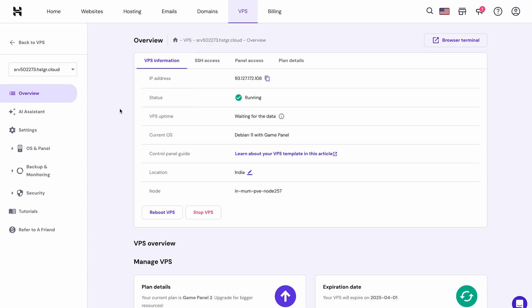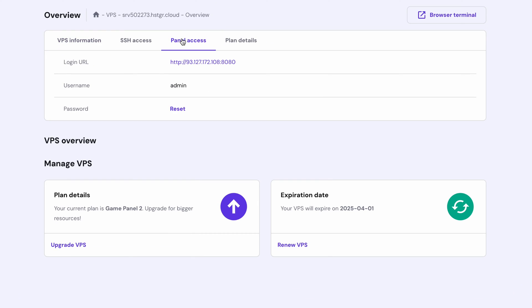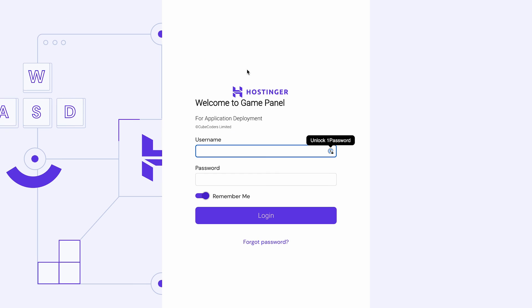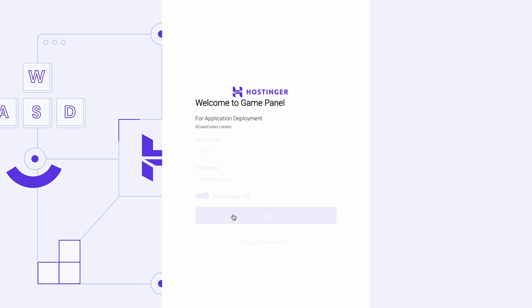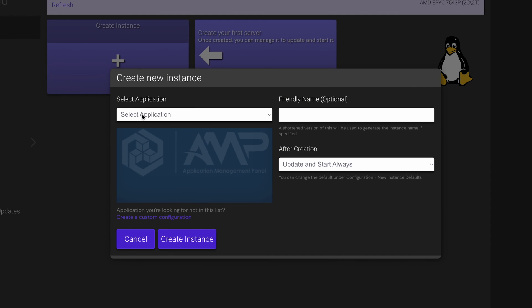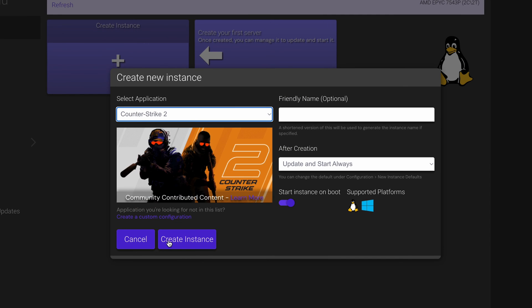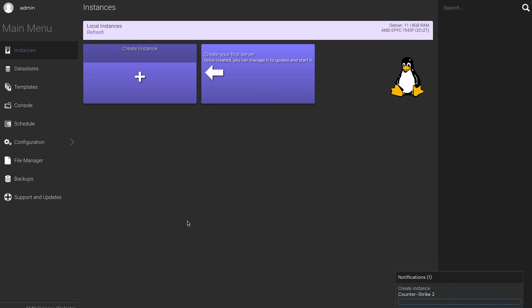With all the requirements out of the way, let's launch a Counter-Strike 2 instance on your Virtual Private Server using Hostinger's GamePanel. Starting from your VPS account, navigate to the Panel Access tab and click on the provided login URL. Enter your login credentials and welcome to the GamePanel. Click on Create Instance, and from the Select Application drop-down list, choose Counter-Strike 2. Simply click Create, and that's it — your new Counter-Strike 2 instance is up and running!